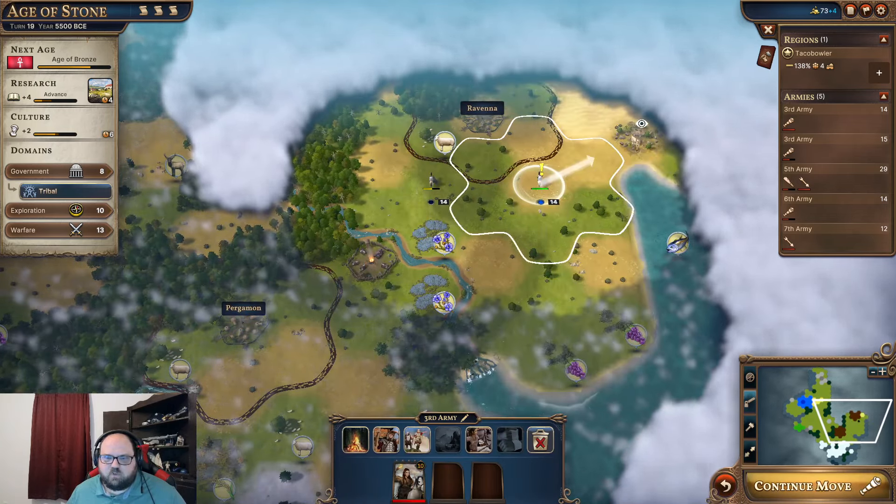We have one turn left — we will get the food. We sort of held our own a little bit. Now just get away. We're going to move on up here. We're still alive — that's what really matters. We have an undiscovered landmark right there — that's what we want. Hopefully he does not die in that amount of time. I'm thinking these three scouts need to start getting together to defend themselves from the barbarians.